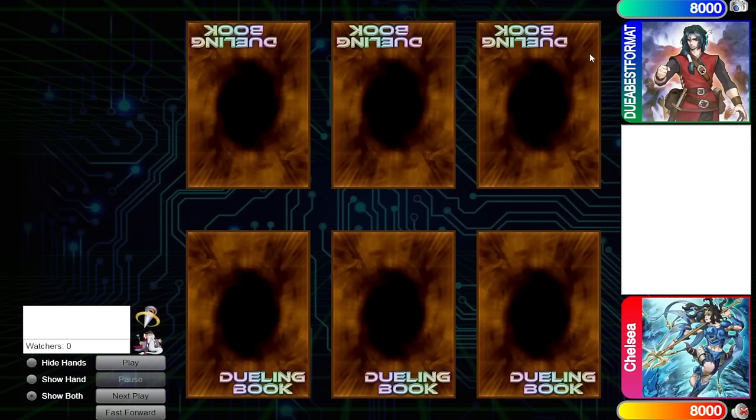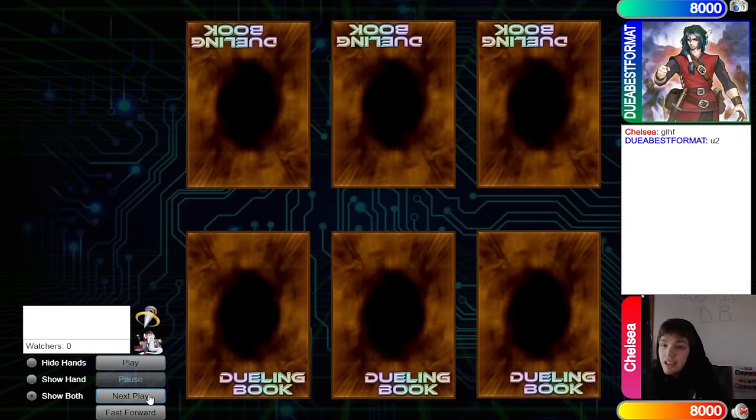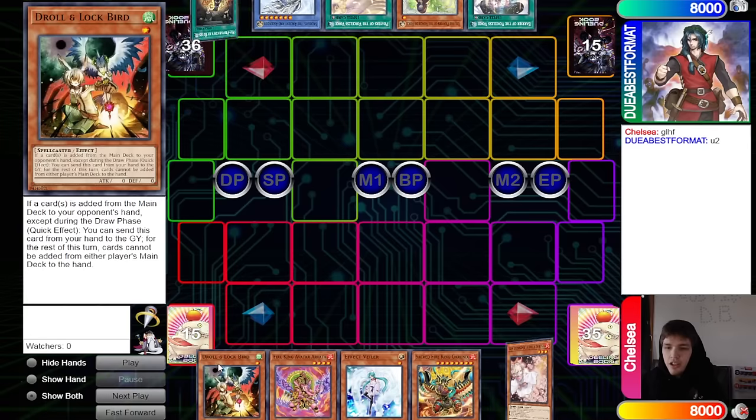Hello guys, the DB Grinder here back at it again with another video. This time we have Chelsea with 1271 rating versus Dualist Alliance Best Format with 1215 rating. This is going to be another high-rated DB video. Hopping right in, we will see a couple of ties and then Dualist Alliance wins the rock paper scissors shoot — they decide to go first.